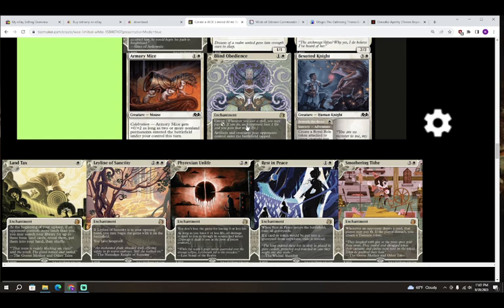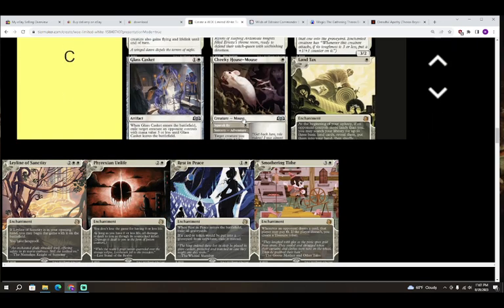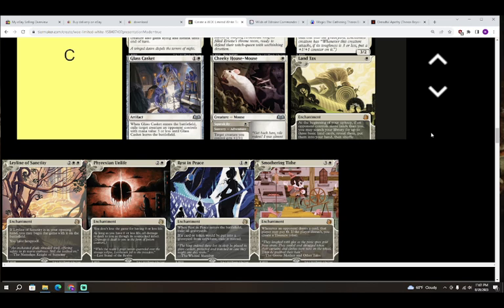Next up we have Land Tax — one white for an enchantment. At the beginning of your upkeep, if an opponent controls more land than you, you may search your library for up to three basic land cards, reveal them, put them into your hand, then shuffle. I'm going to put this in the bottom of C. It does help you catch up on mana when you're on the draw. However, I think this might only be a sideboard card — because your opponent can't just not play their second land drop on turn two, so you'd have to miss your own land drop first. Good sideboard card though. C for Land Tax.